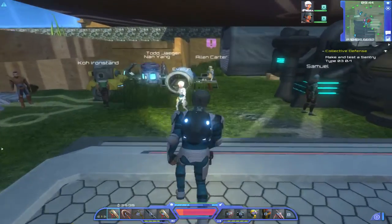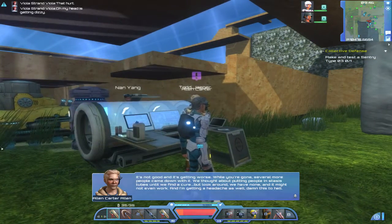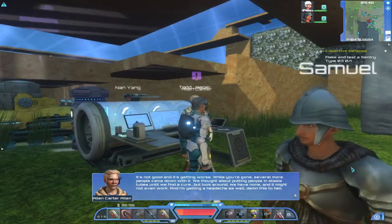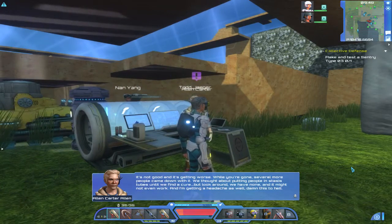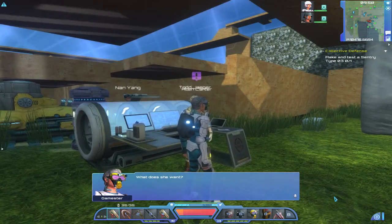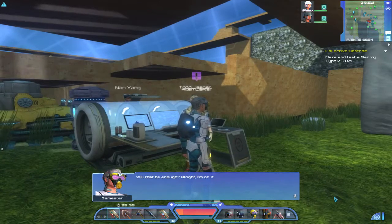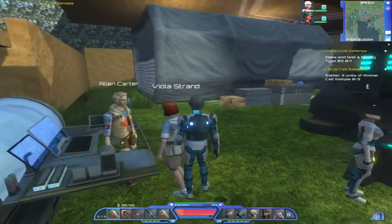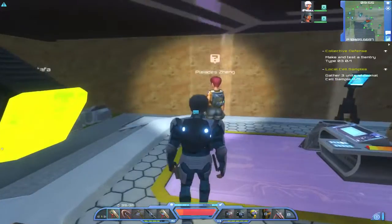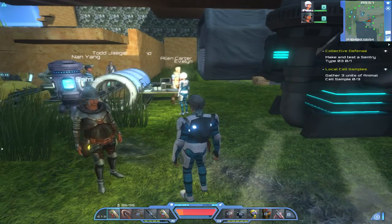We've got another quest marker here — Dr. Carter. Let's see what he says. It's not good and it's getting worse. While you were gone several more people came down with it. We thought about putting people in stasis tubes until we found a cure, but we have none. We need to go for some cell samples from around here. The next part of the quest is to locate three units of animal cell samples. I'm sure I will figure it out by the next episode. Wherever you are in the world, God bless you and keep every last one of you safe. Thank you for watching and have a fantastic day — goodbye.